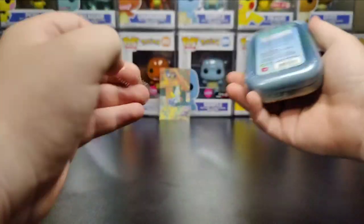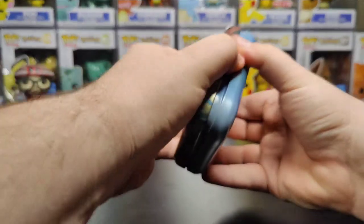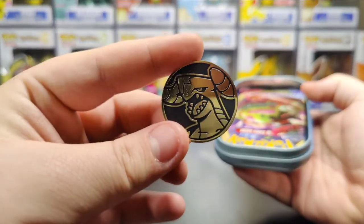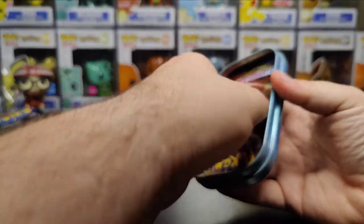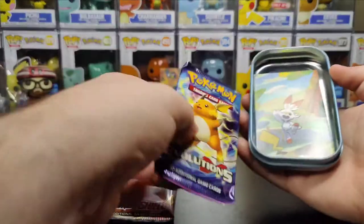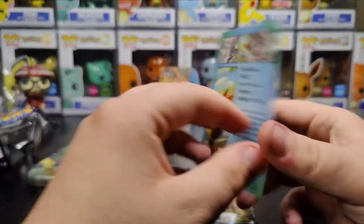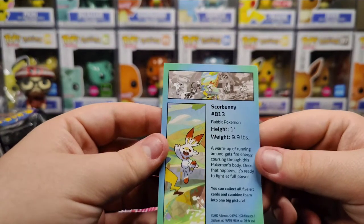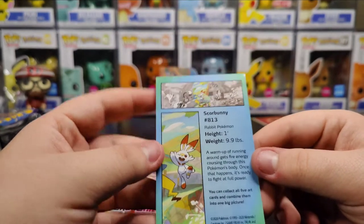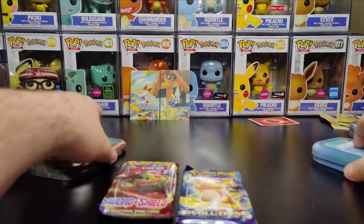Let's go with the Scorbunny tin. That one opened up well. We have another Garchomp coin — great. We have another Sword and Shield base set and another Evolutions pack with the Scorbunny art card. A warm-up of running around gets fire energy coursing through its body, and once that happens it's ready to fight at full power. And it looks like it goes right next to the Sobble — it's making a picture back there. That's a cool touch.